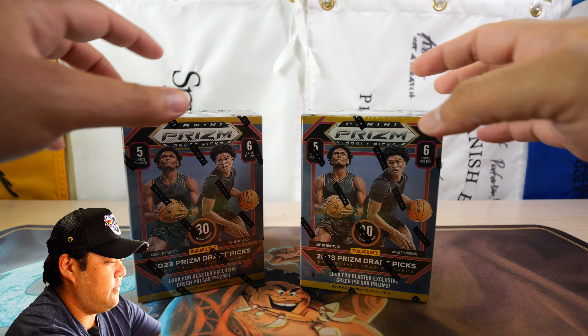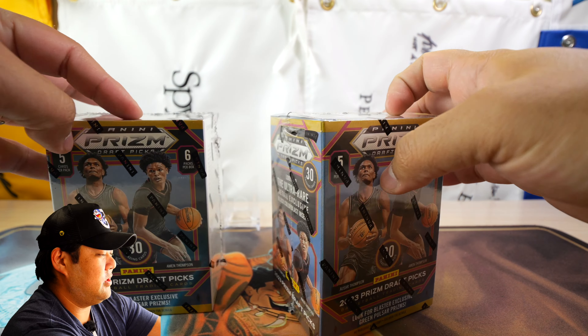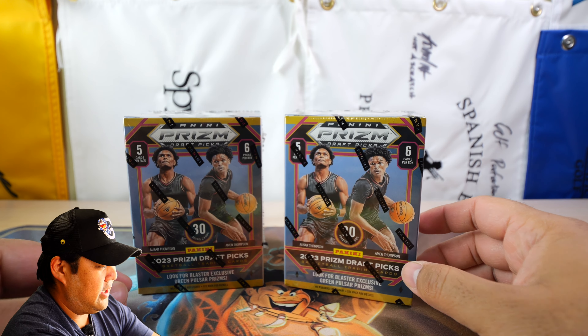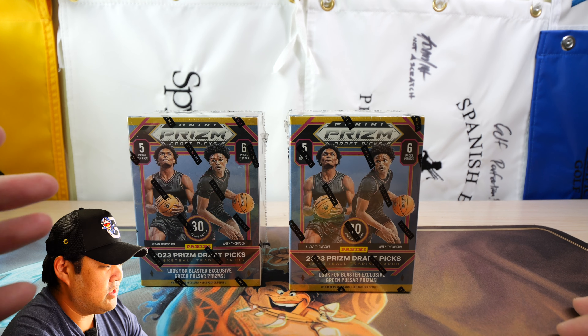It has the Thompson Twins on the front as well. On the side here, it says you have chances at ultra rare retail exclusive black color blast inserts. I'm pretty sure those are going to be super rare. If you can get anything numbered out of these, that's really great, but it's going to be very difficult. Prism retail, along with a lot of basketball retail, has been pretty rough, and I'm sure this is no exception.